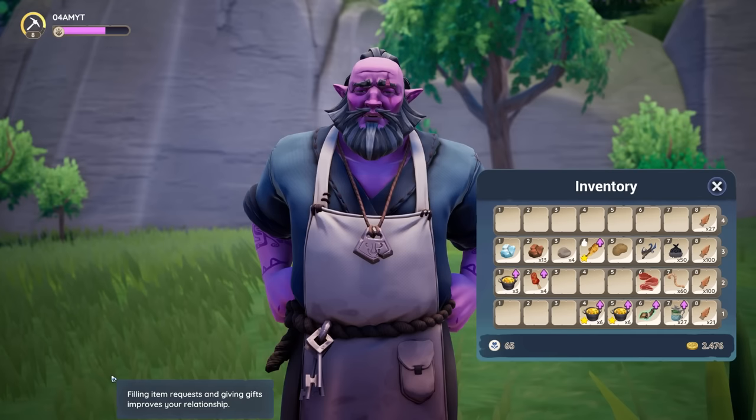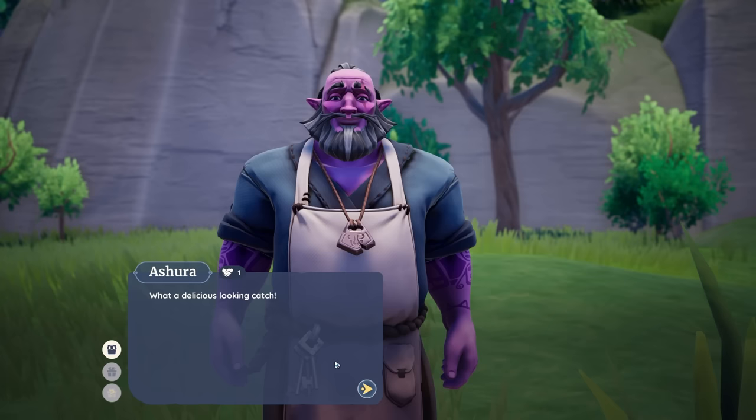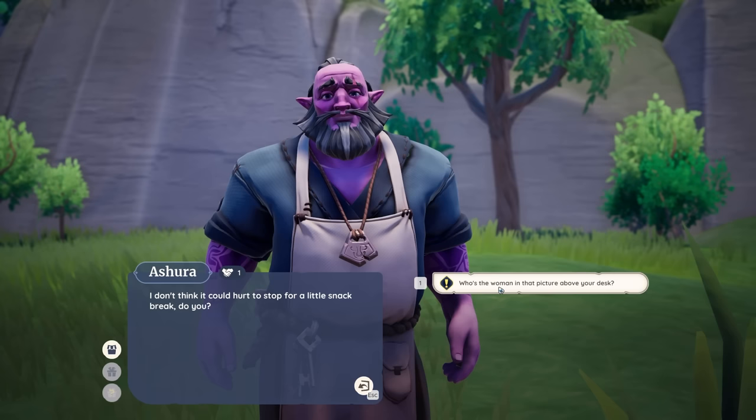He says 'what a delicious looking catch' — voila, your relationship has increased to Friendly. Sometimes the NPCs will even give you quests after improving your relationship with them, which is the case right now.